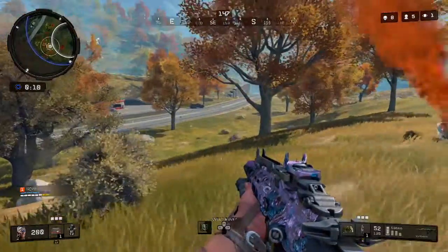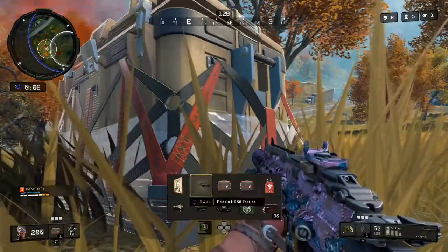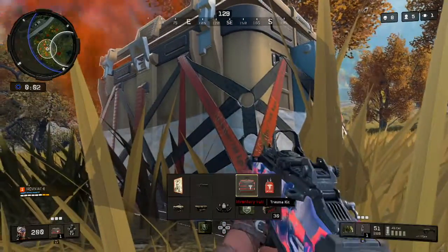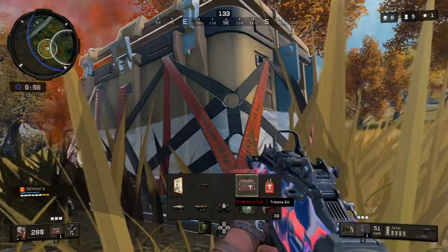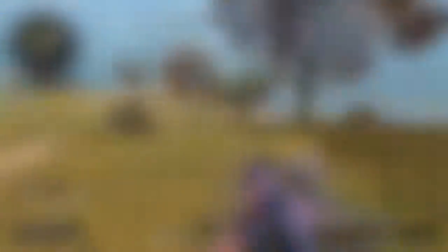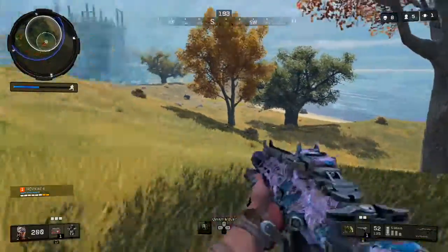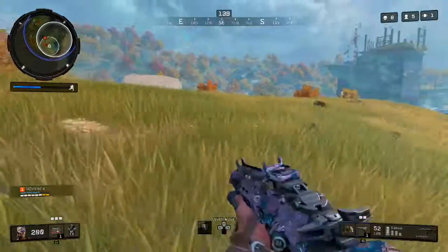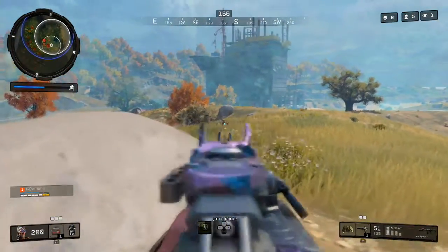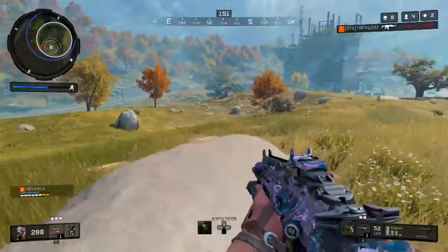Now we're at the end of the gameplay. I saw this Paladin and really wanted to take it — you can see the new skin on the Spitfire I got. We were in an open area but I decided against it. I moved over, popped another motion sensor, and noticed somebody gets in it. That guy must have laid down thinking it would hide him from the motion sensor — it did not, and I got the kill.